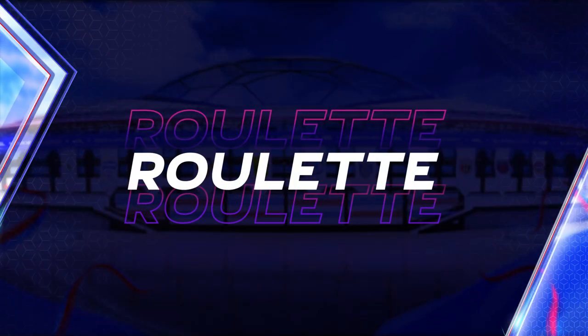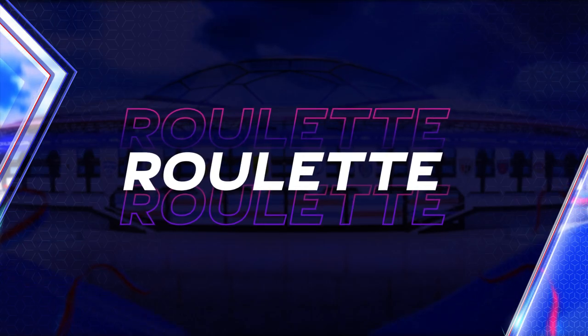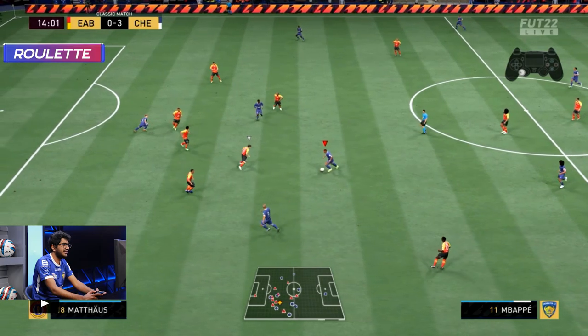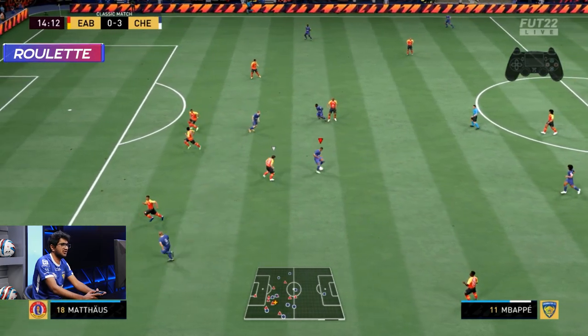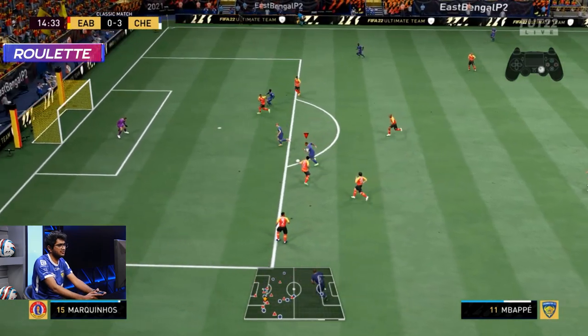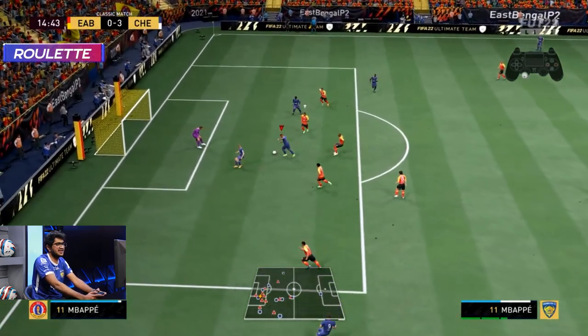I talked about four fundamental aspects, but before leaving I'd also like to share one favourite skill move of mine: the roulette. I believe it's very overpowered and I've been using it a lot in EISL matches — I think if you learn it you can become a better player. To do the roulette, turn the right analog stick from 6 o'clock to 12 o'clock, and it just looks beautiful. I honestly like spamming the roulette as I have done in the EISL.